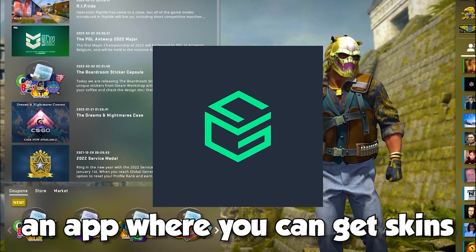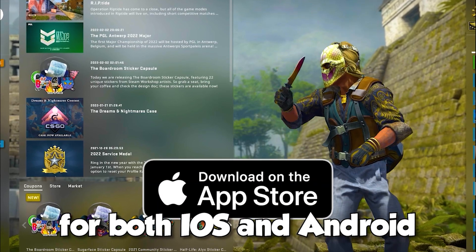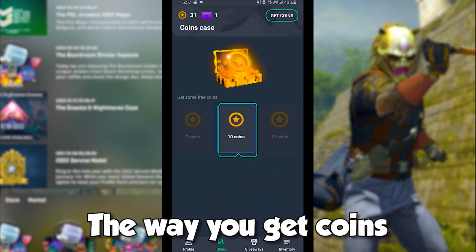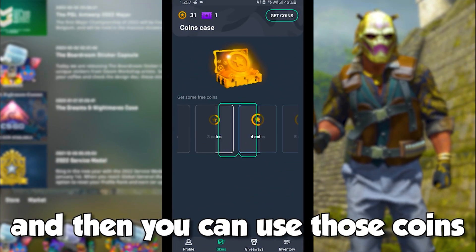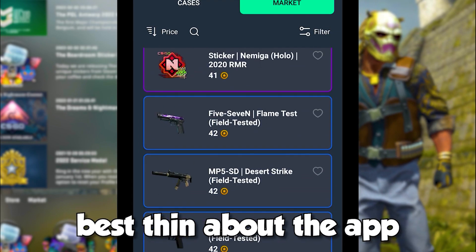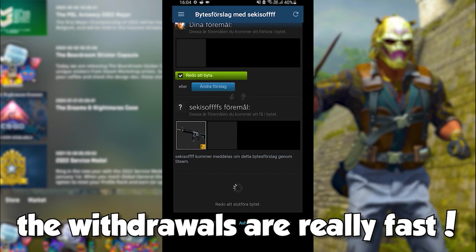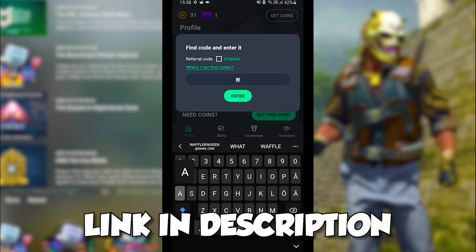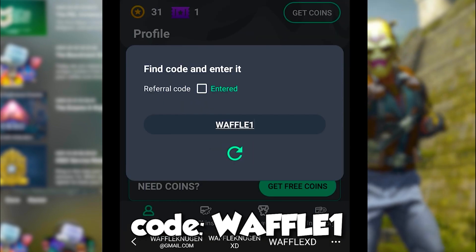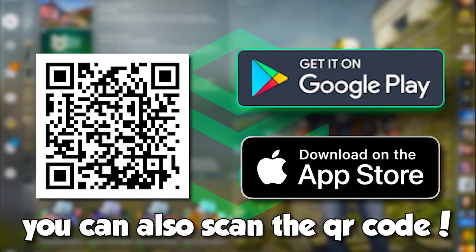Today's sponsor of this video is GC Skins, the app where you can get skins for free. GC Skins is now available for both iOS and Android, so use the link in the description, download the app, and start getting free skins today. The way you get coins is to do some really easy surveys, and then you can use those coins to get some really, really nice skins from the market. The best thing about this app, besides getting free skins, is that you do not require a Steam logon, and also, the withdrawals are really, really fast. So don't forget to go to the link in the description, download the app, and use the code WAFFLE1 to get some free bonuses and get some really nice skins today. You could also just scan the QR code that's on the screen right now.